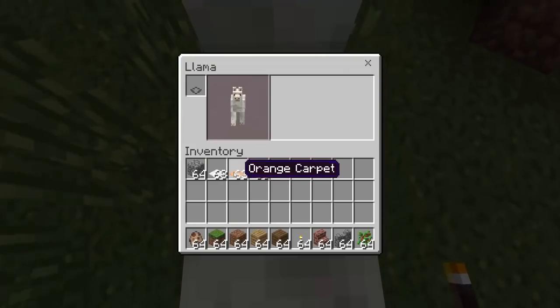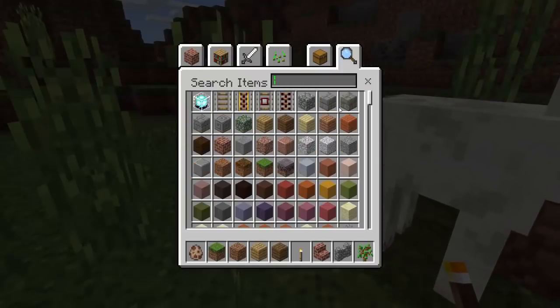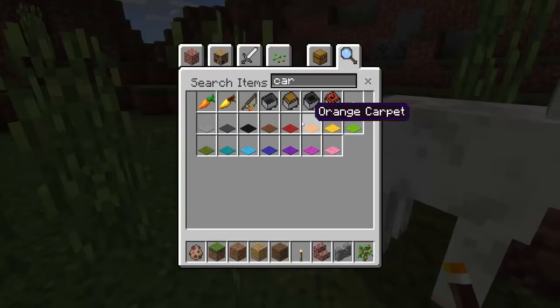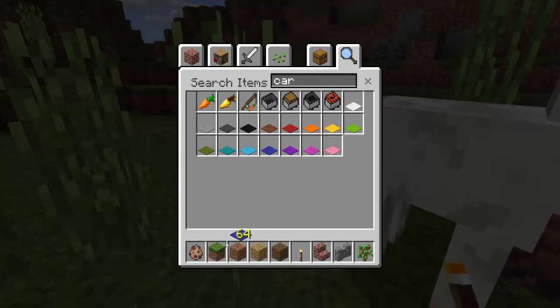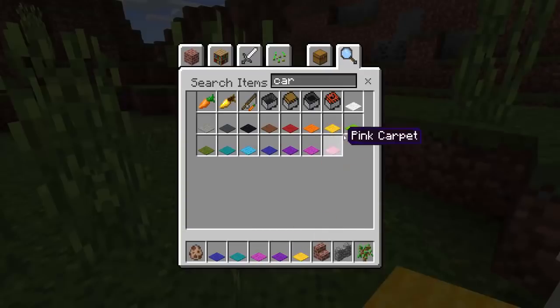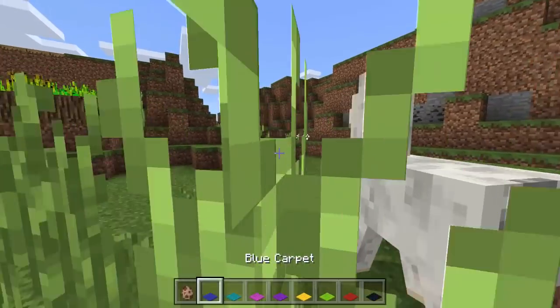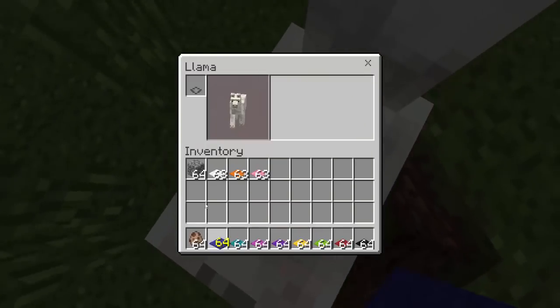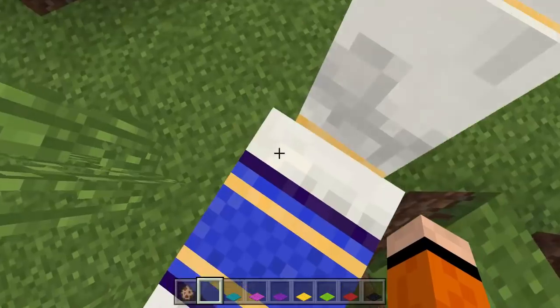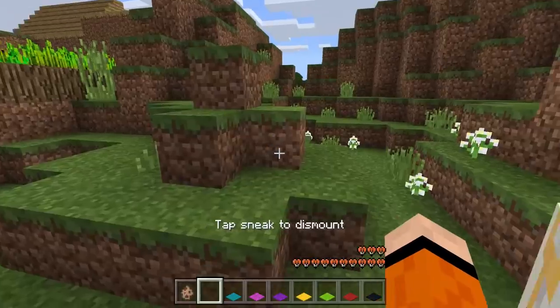And then you want to go ahead and put a carpet on. So I want another one — let's get a carpet here. Oh, the blue one. Let's actually get a bunch of these. We'll put this one here — purple, yellow, lime, red, and black. Let's go ahead and put that. Put the carpet in here and then we get a really nice design. That looks awesome on the llama there.